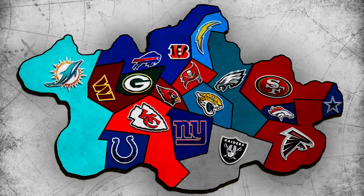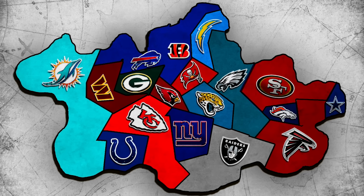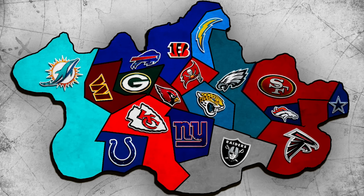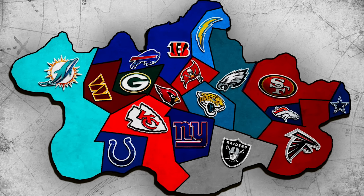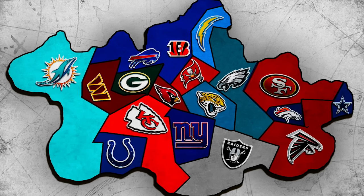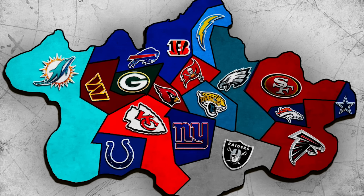Taking a look at our map now: Miami and Buffalo have massive chunks. Raiders, Chiefs, and Falcons are all across the south side. Eagles in the middle right next to San Fran. Denver is fighting for breathing room. And the dead center of the island is virtually untouched, with New York, Arizona, Tampa Bay, and Jacksonville all hanging on.